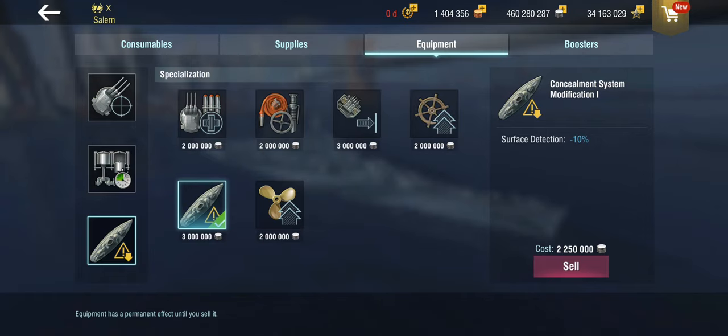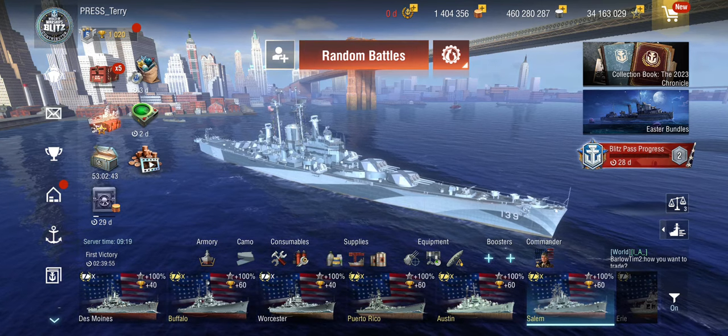A Vermont can one-shot the ship at full health, no problems. I've been handing out Citadel Crisis medals like no tomorrow when testing, just because I got too cocky and didn't see the Vermont targeting me from the other side of the map, or overestimated the island hitbox. So the concealment system is an option you can do, but you can also play with the regular setup.